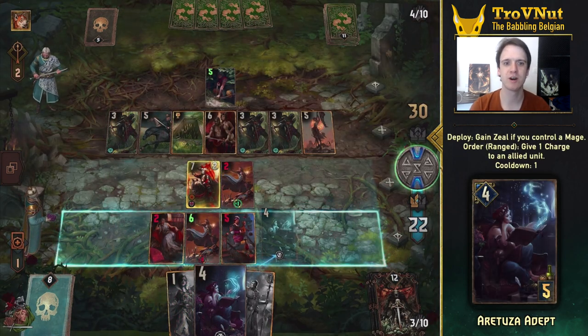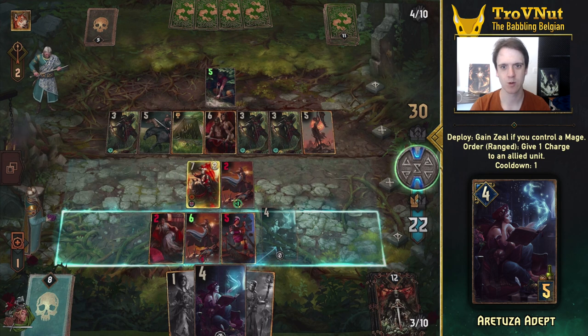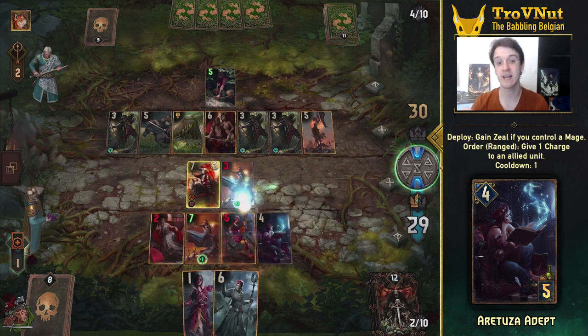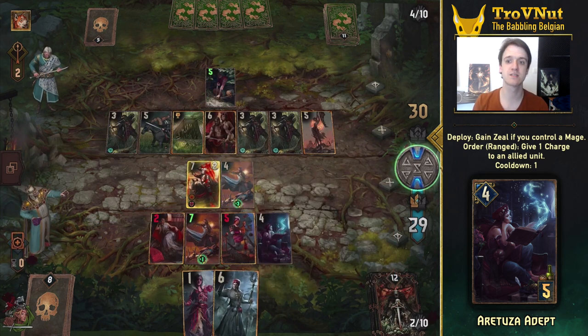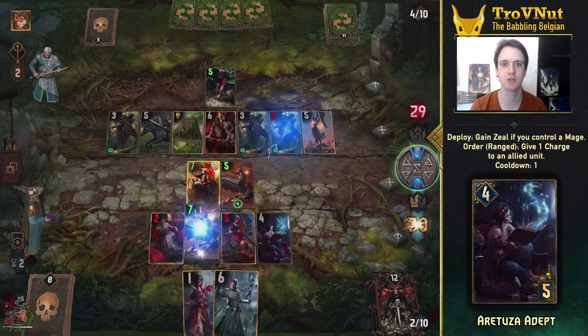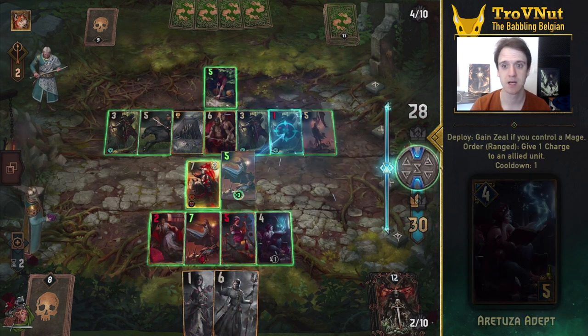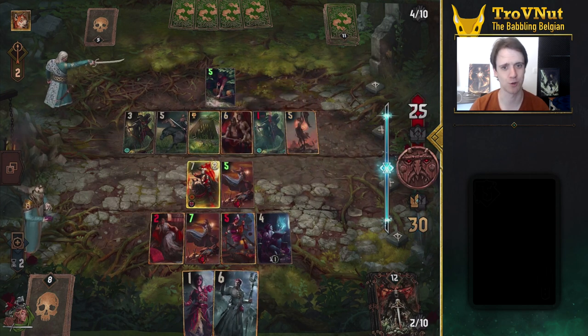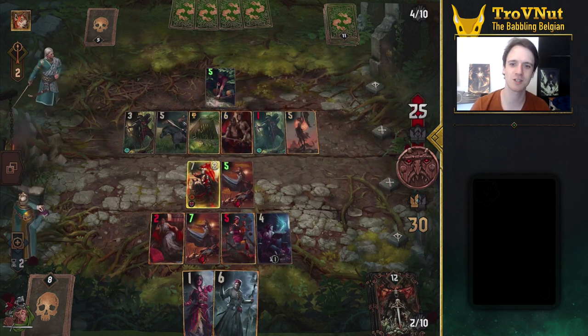Aretuza Adepts are also a vital part of this deck. While on the ranged row, these sorcerers in training can provide a unit with an extra charge every turn. Combine them with the Syntrian Spellweavers and you will constantly generate multiple charges to deal damage. This is also where your leader ability Stockpile comes in, giving you even more charges whenever you need them.